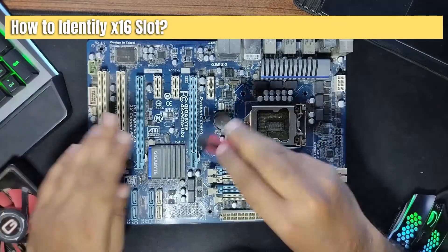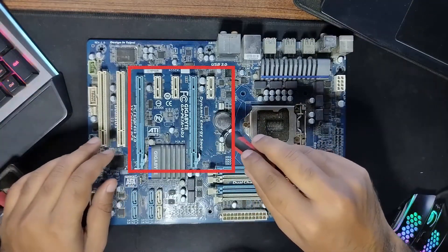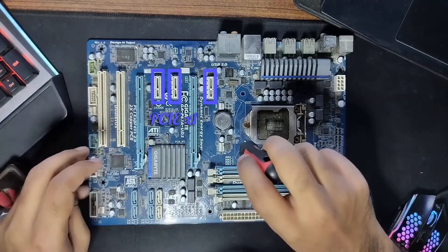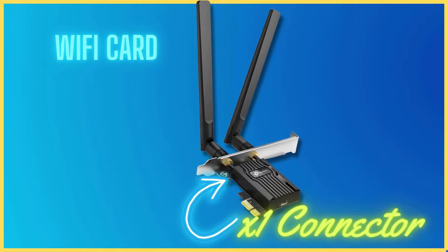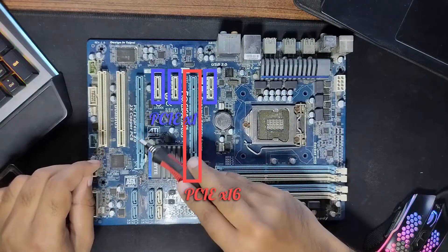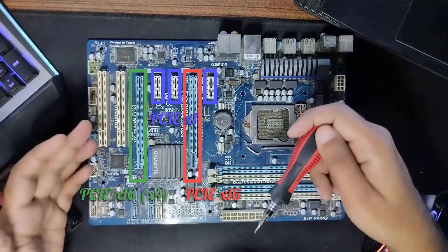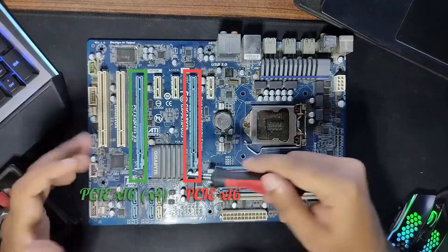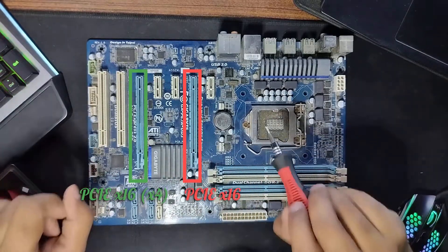Now, how do you identify an X16 slot? Here on this motherboard you can see an array of PCI slots. This motherboard has three X1 slots — these are the smallest slots intended for low-demanding devices like a Wi-Fi or an Ethernet card. It has one X16 slot and one X4 slot. Now this is where many get confused: while both of the larger slots here have the same physical length, they do not have the same number of PCI lanes, and this is very important to note.